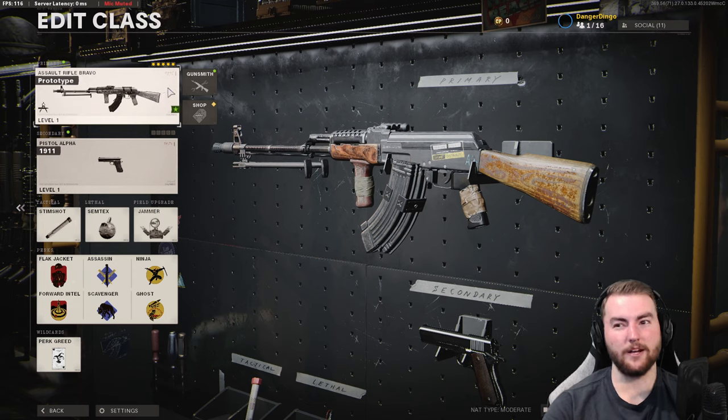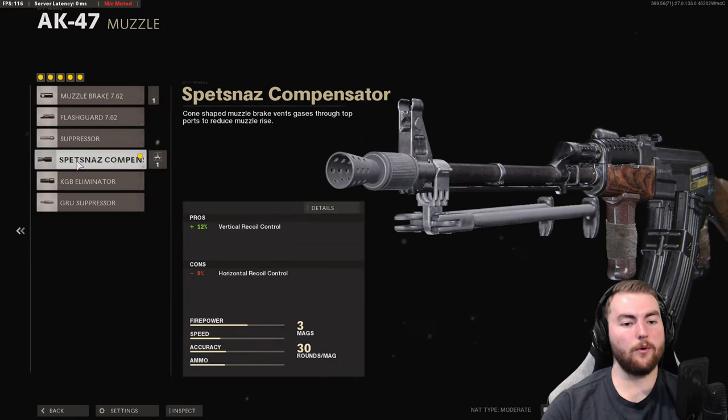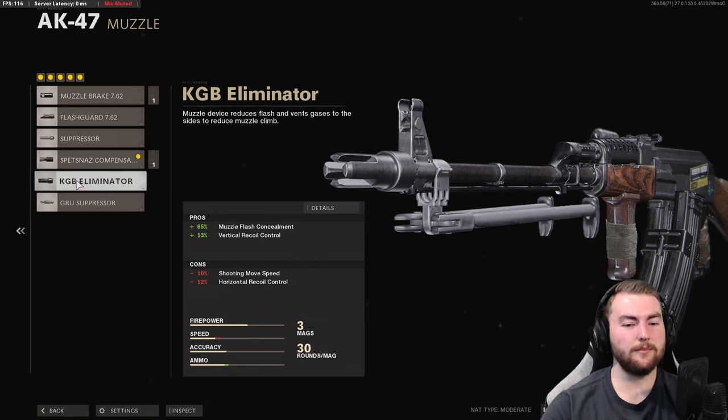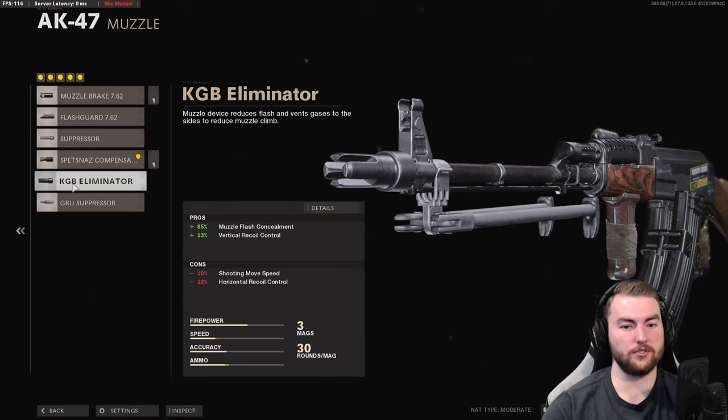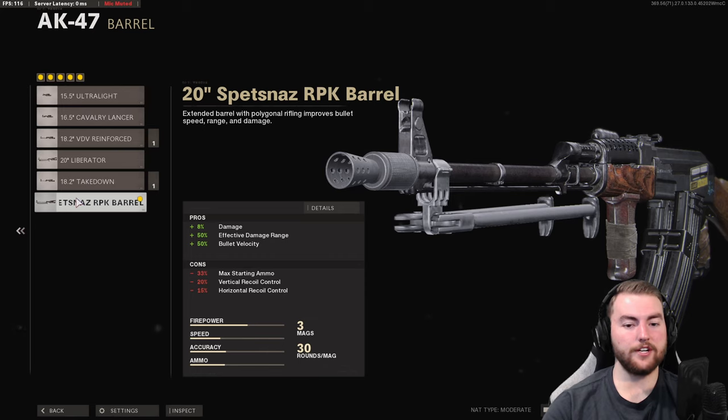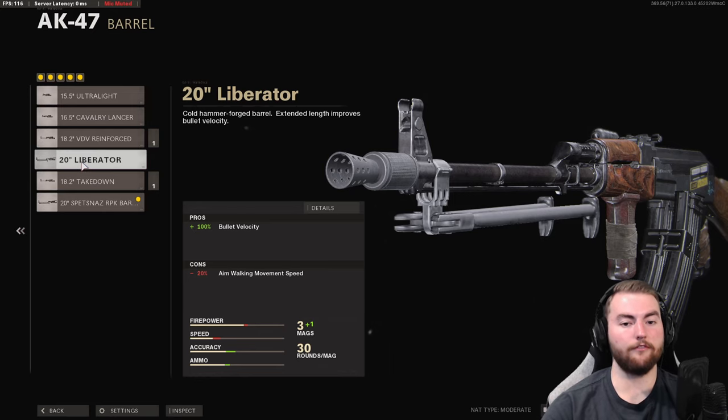For the AK-47 attachments — again 5 attachments, you don't have to worry about 8. In the muzzle slot we want the Spetsnaz Compensator for a 12% increase to vertical recoil control. You don't really want the KGB Eliminator — it only gives 13% vertical recoil control versus 12% from the Spetsnaz Compensator, but the eliminator gives more horizontal recoil control negatives. In the barrel we're going with the Spetsnaz RPK barrel, which increases damage enough to get a three-shot kill if you land a couple of headshots.